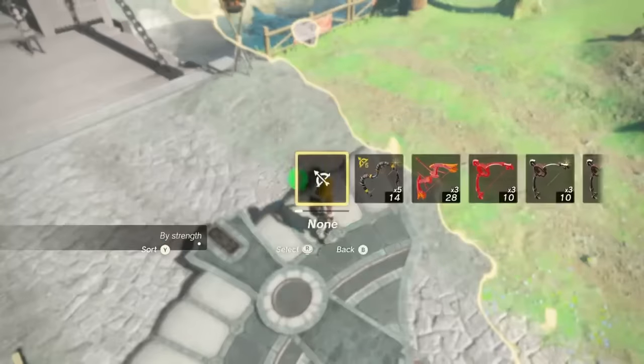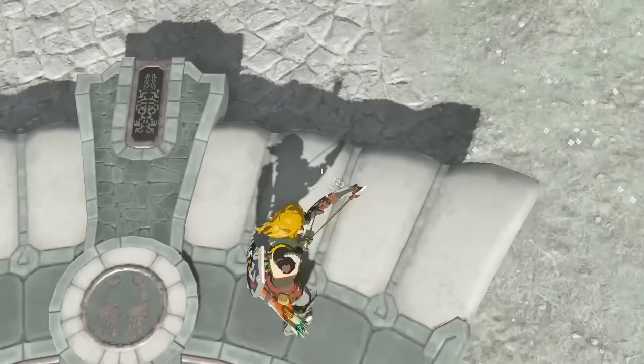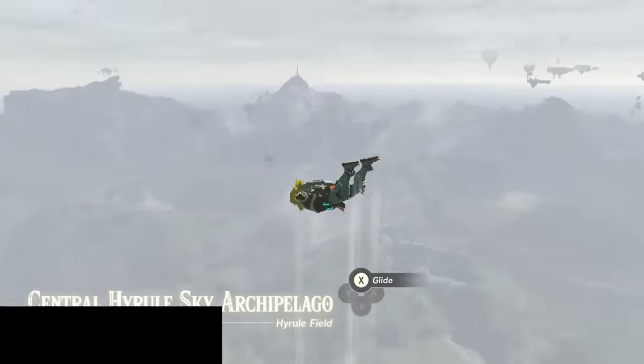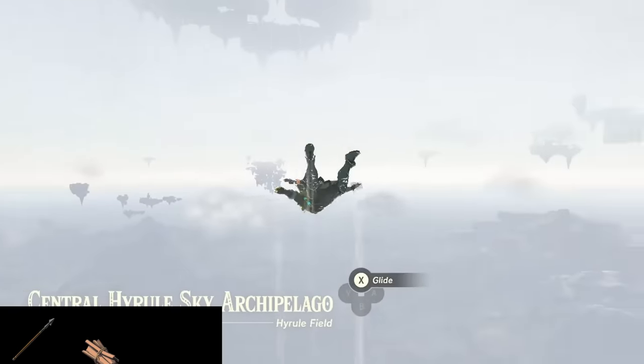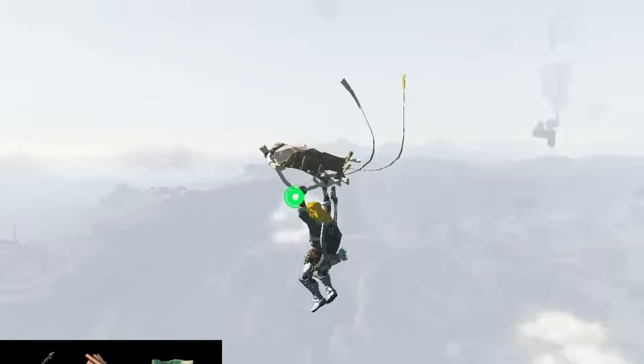First up is a trick that's been around since the beginning, and that's recall launching. This trick lets you launch yourself incredibly high in the air by abusing recall. For this, you'll need any spear with a wooden board or other oblong material fused to it and a platform to stand on. Wings tend to work better.